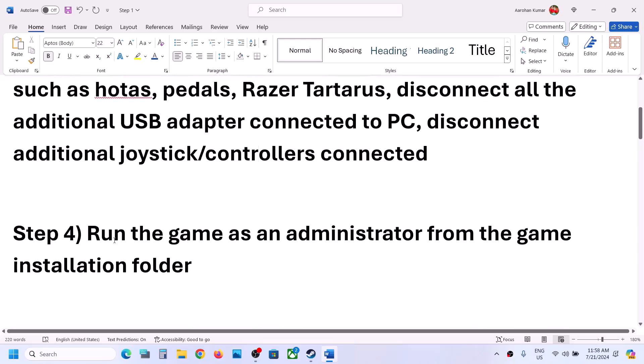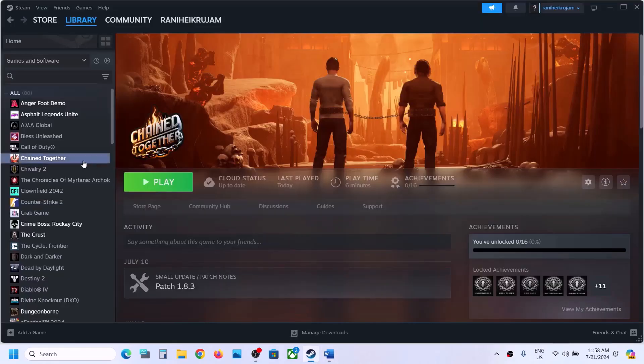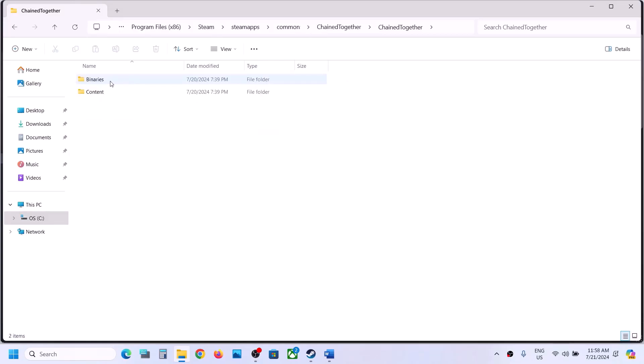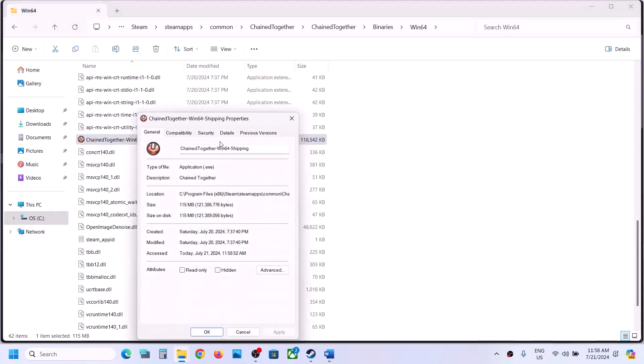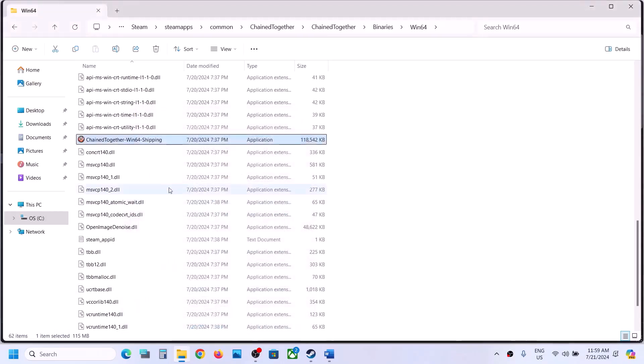The next step is to run the game as an administrator from the game installation folder. Right-click the game, select Manage, then click Browse Local Files. It will take you to the game installation folder. Open the Chained Together folder, then Binaries, Win64, scroll down and find the EXE file. Right-click the EXE, select Properties, go to the Compatibility tab, and check the box which says Run this program as an administrator. Hit Apply, click OK, then double-click to launch the game.